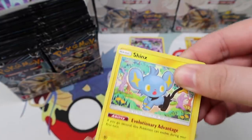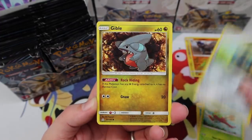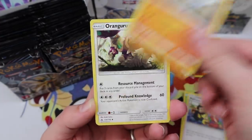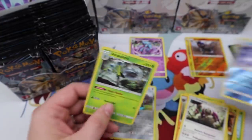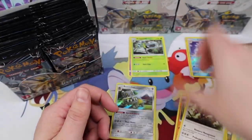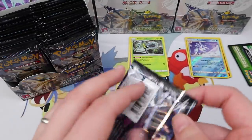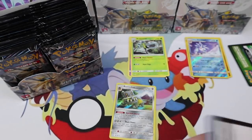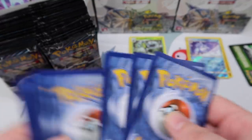I ordered one case of Ultra Prism, and I also have a couple of Elite Trainer Boxes coming because I ordered a bunch from Walmart when they did a sale on pre-orders a couple months ago. I was able to order like two or three of each — maybe three or four. I can't remember; it was a good deal, so I ordered a bunch.